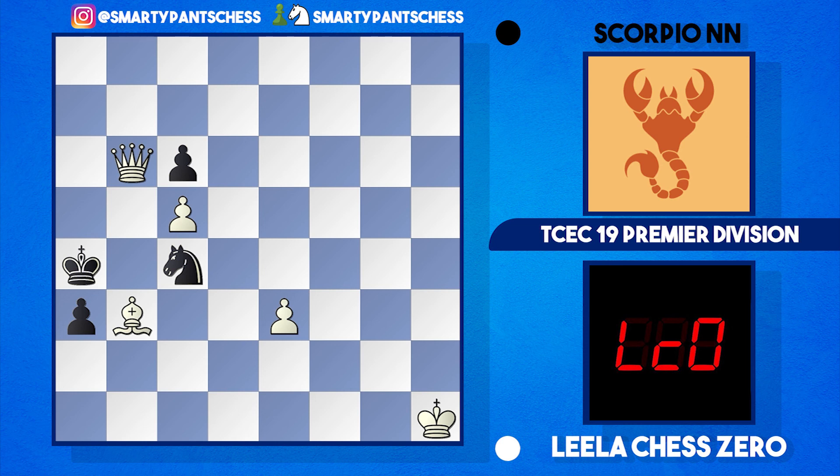Leela sacrificed loads of pawns to get an amazing attack, and eventually Scorpion had to give back the material in the form of a knight. That endgame was just smooth sailing for Leela — no problem at all with her endgame technique. Hope you enjoyed the analysis of this game. I'll drop the link in the description for you to check out the games in the Season 19 Premier Division, and hopefully I'll see you again soon for another chess video.